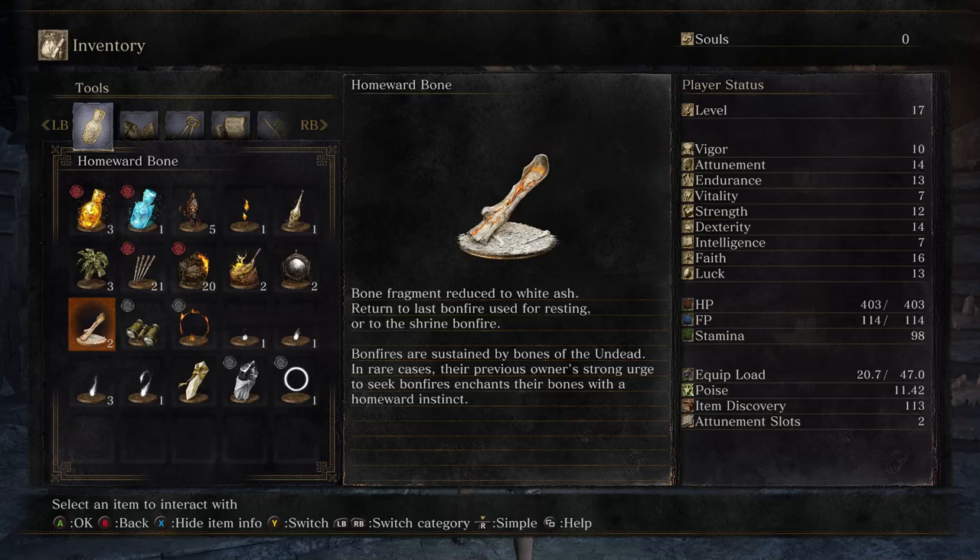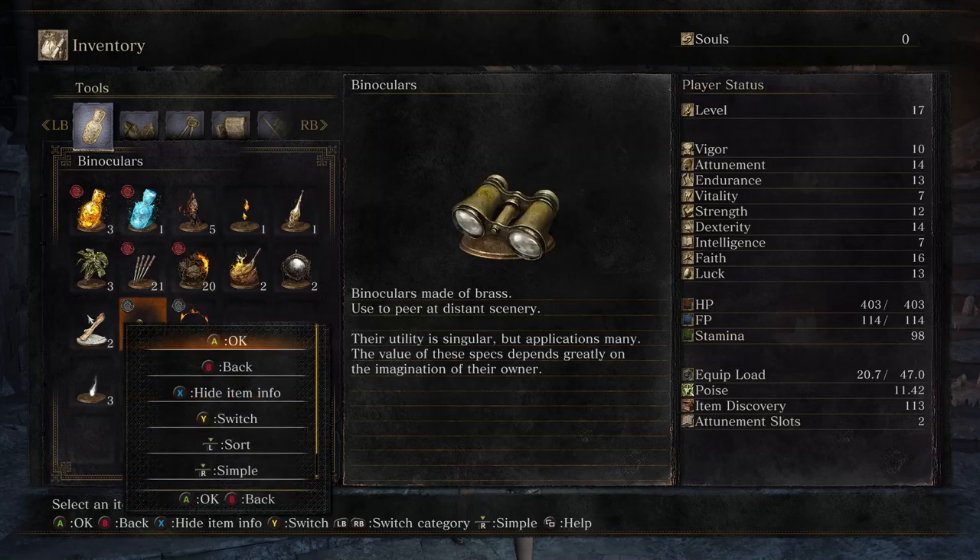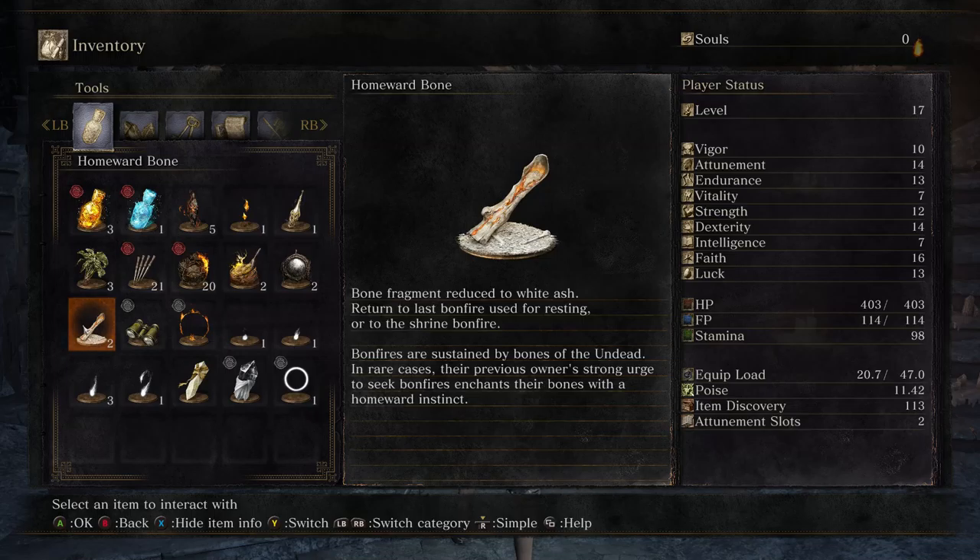Admittedly, I didn't die in that situation with the dragon fire after getting the claymore, but that would have still been a good time to have had Homeward Bones in my quick bar. I'll put them there in a sec. 'Bone fragment reduced to white ash. Return to last bonfire used for resting, or to the Shrine Bonfire. Bonfires are sustained by bones of the undead. In rare cases, their previous owner's strong urge to seek bonfires enchants their bones with a Homeward Instinct.'